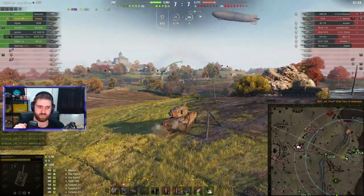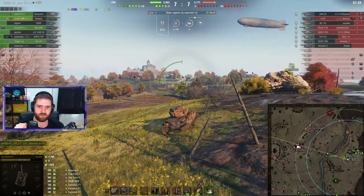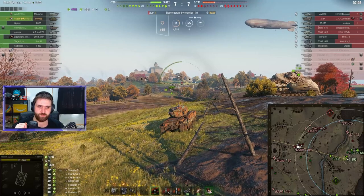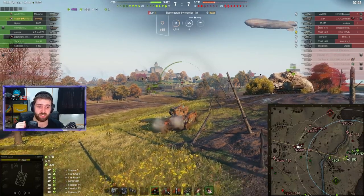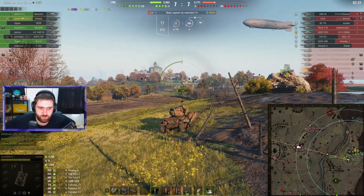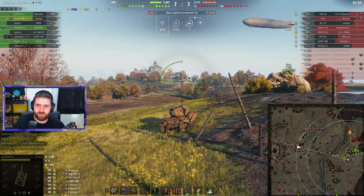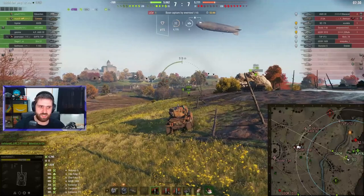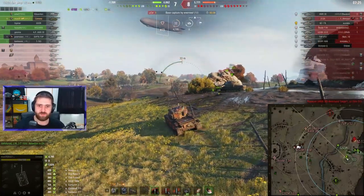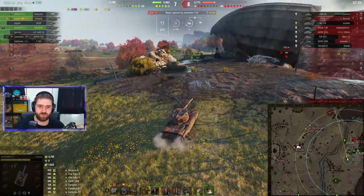Even though we lost the VK in the center position, Must-If still shut down the Char Futur 4 — a very dangerous tier 9 French auto-loading medium tank. This game is very close. It's just anybody's game at the moment — depends on who's going to make the plays to win this battle. Must-If has four kills and 4,800 damage so far, basically by sitting in position and going into the shooting range, shooting everything in front of them.